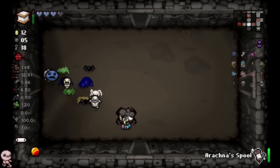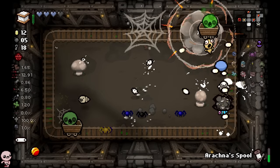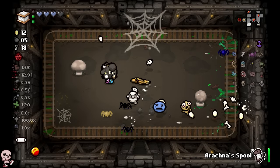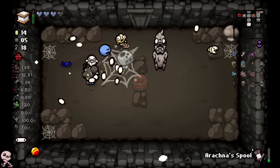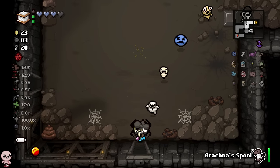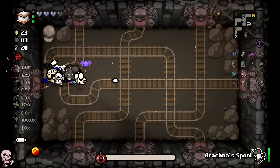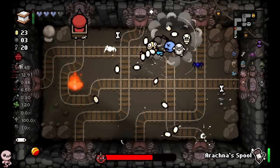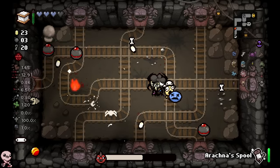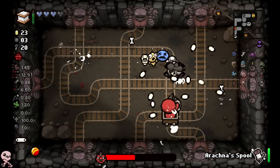We need to keep our spider army up to date. We have a ton of Alabaster Box charges — that's why I'm low on HP, everything's getting funneled into that. I'm also noticing that mine cart dudes are a hard counter to my spool because they don't get slowed. I'm not sure if I'm going to go alternate floors like Mausoleum because it's getting a little hairy — struggling for health on this character.